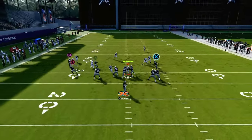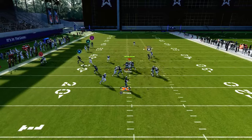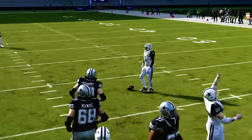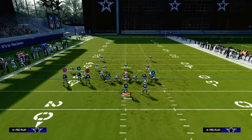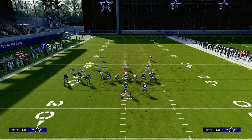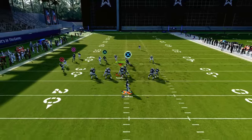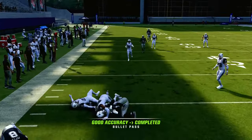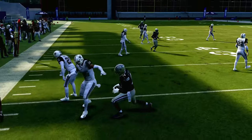Your first read is always going to be kind of this left hand side. Against man coverage, low key, everything got bagged. We'll try it one more time. Typically your drag is going to be open or your flat is going to be open. Look at Gilmore just absolutely bagging over there on that side.